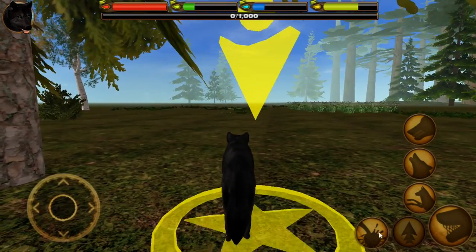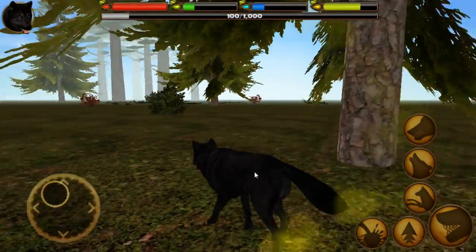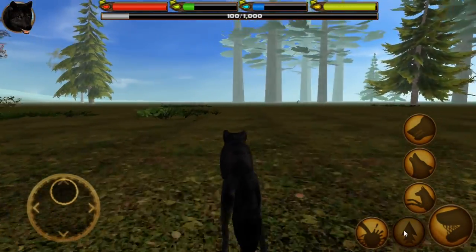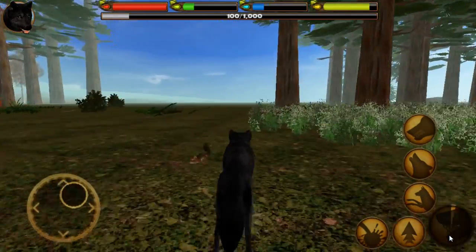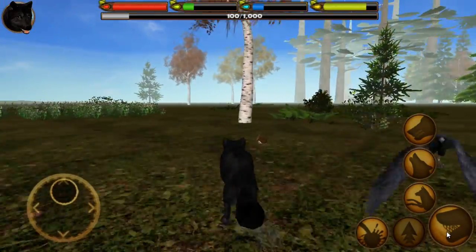Who are you? Oh, this is a territory marker. All right, so we can define some of our territory — and we just chased off some food. There goes a little squirrel. Let's go ahead and see if I can catch it. This is very similar to Fox Simulator, but not quite the same.